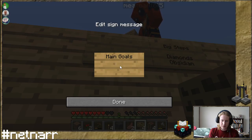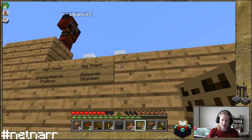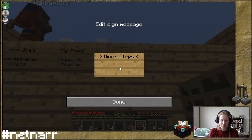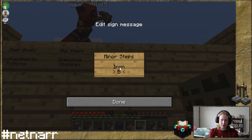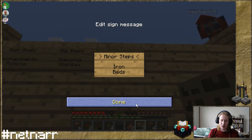Can you change your handle? I want it to be like 'Plant Puncher' or something — I think you can, I'd have to double check though. We have our main goal, big steps along the way, and then some minor steps. We need to find iron, and we need beds — it'd be good if we eventually have three of them, one each, so we don't have to endure the night and can just sleep through it.